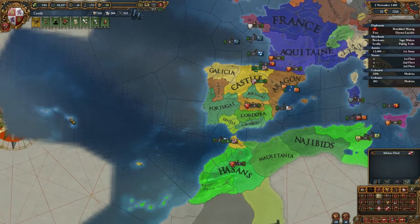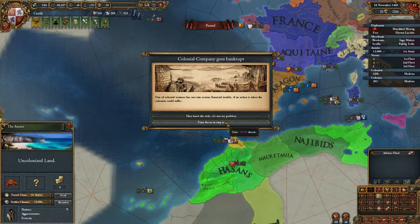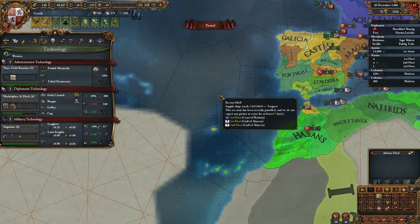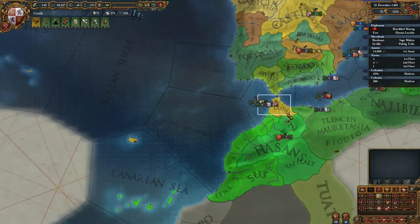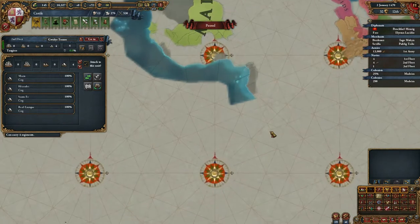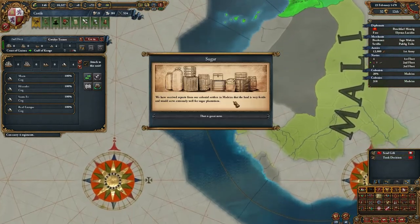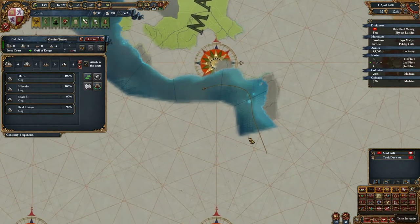In a few years, let's lose some ducats — I don't want to lose progress. With this we should have enough range to colonize the Azores. Let's take the field and keep on exploring along Africa. I hope we explore random provinces along the way.